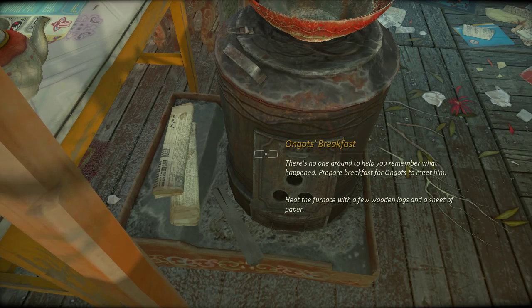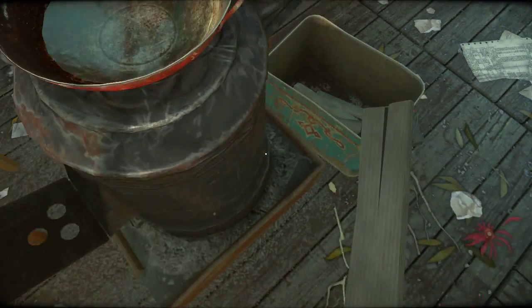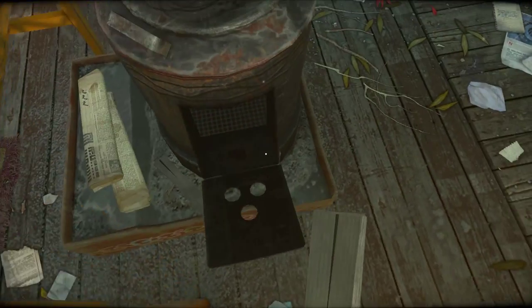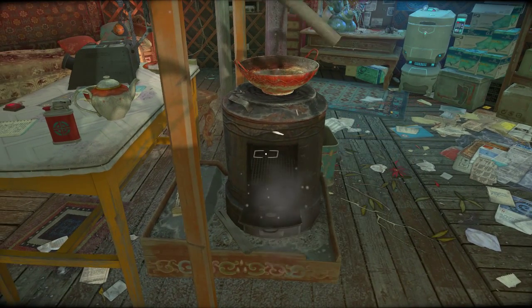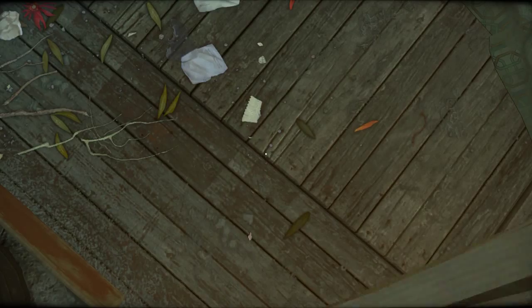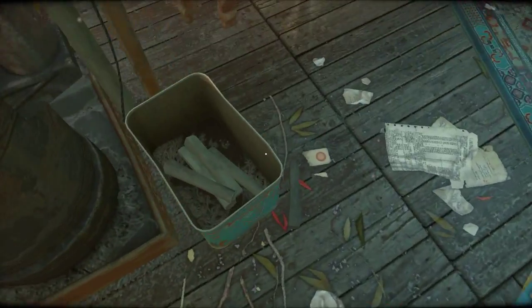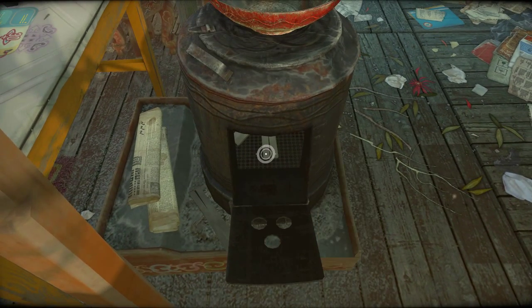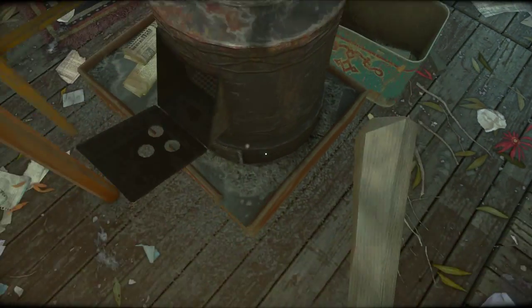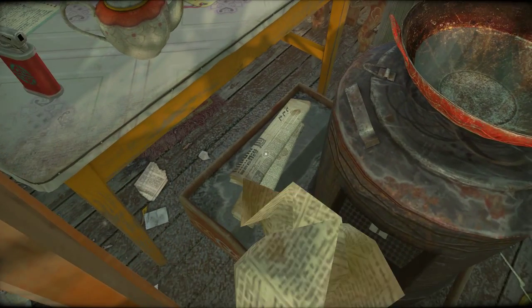Now what do we need to do? Light the furnace. There's some logs - let's fling them in there. See, it just drops it, so you have to fling it. It's not a perfect game. There we go - we're in. Not a perfect game by any means, but again, it is only a tenner, so I'll settle for some slightly clunky controls if the game itself is interesting. So we'll put some wood in there, let's get some paper and put it in, and then we get the lighter. Whoosh - instant water boiling.